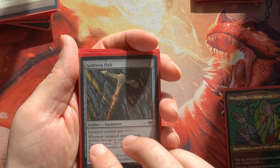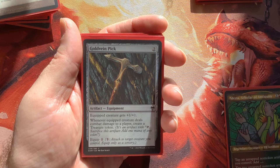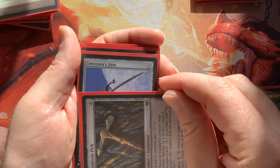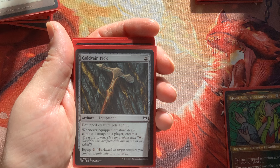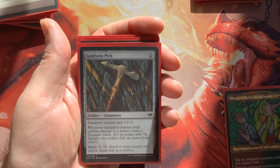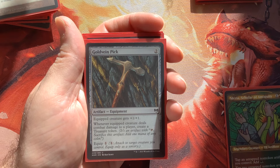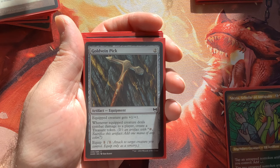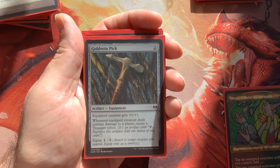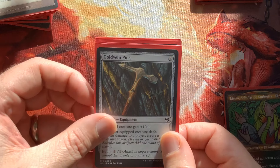I love this commander so much — it's like playing a landfall commander without a lot of the toxicity. You actually have to do game actions; you're tapping these down and making game actions and having fun with these cards. Goldvein Pick is another super cool one — a two-mana artifact with equip one. Equip it to the Lizard Blades or your double striker, and again you acquire those treasures each time you deal combat damage.